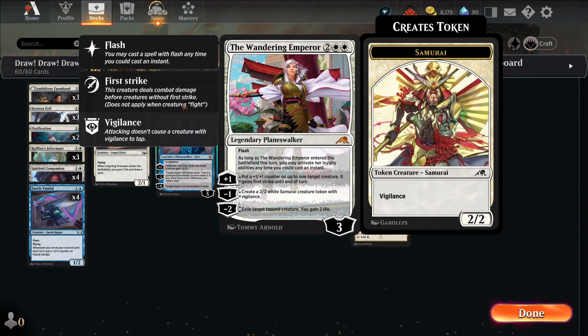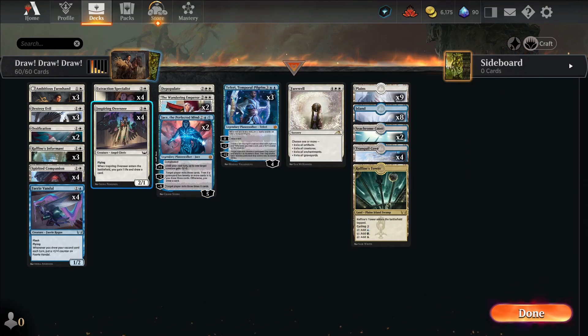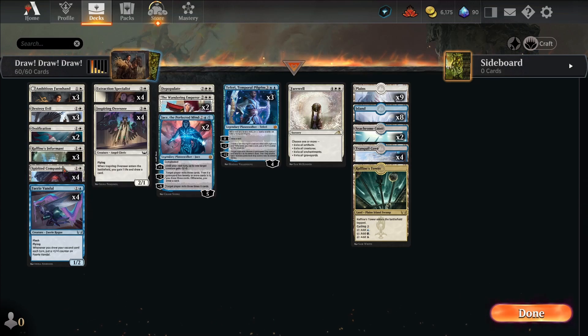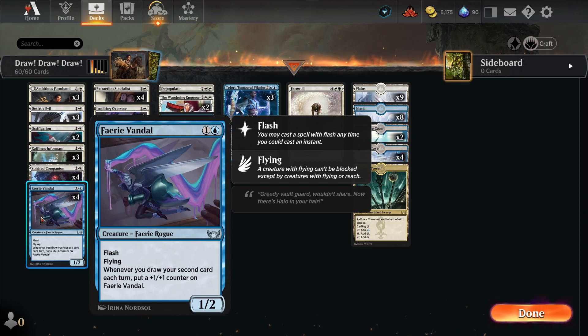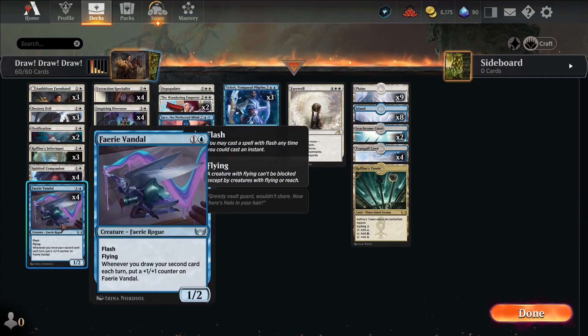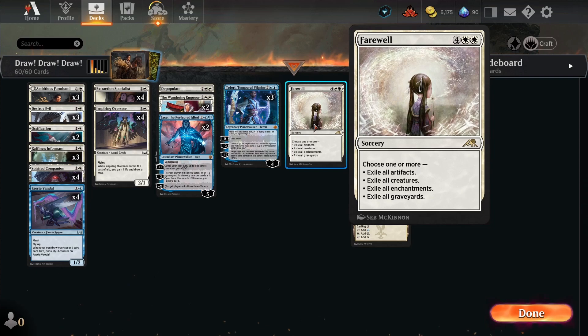The Wandering Emperor doesn't draw us a card but it helps power up our creatures and provides removal. Jace also lets us draw cards, although it's not our main win condition. Inspiring Overseer gets us life. Extraction Specialist gets something back from the graveyard — whether it be Ambitious Farmhand, Rafine's Informant, Spirited Companion, or even one of our win conditions. The Faerie Vandal: when we draw our second card each turn, we put a +1/+1 counter on it. Teferi, Temporal Pilgrim puts out a 2/2 token and lets us draw.